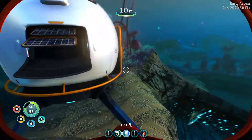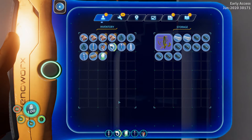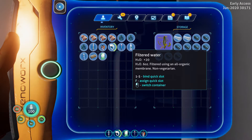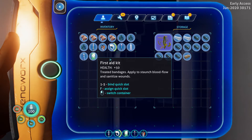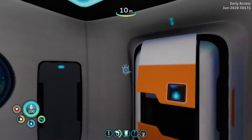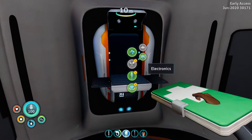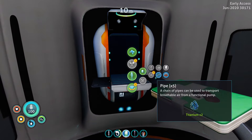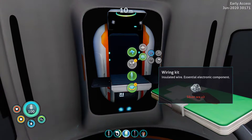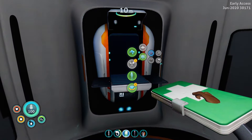Back at home base. Let's check the storage — we got some disinfected water and a nutrient block from the cache, and also a blueprint for a compass. I'm going to make a compass because it makes navigation much easier when describing where to go. For a compass you need copper wire and a wiring kit, plus silver ore, so let's go grab some silver ore.